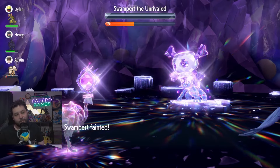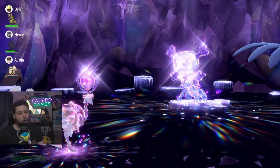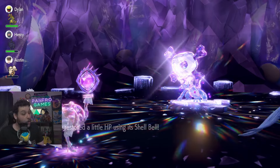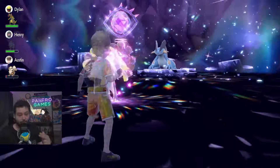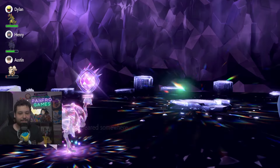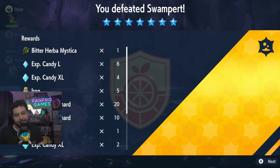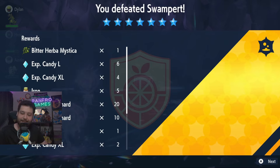There you have it — the best solo build for the 7-star Mightiest Mark Terra Poison Swampert. No one else does it like this, no one is this fast, and it works great in solo and great in multiplayer. Do not underestimate the big bird, Cleopatra. If you enjoyed this video, don't forget to leave a like and subscribe. We got that Herba Mystica on point too — farm that Herba, good luck, and have a good one.